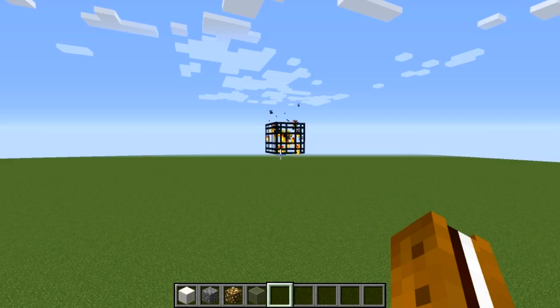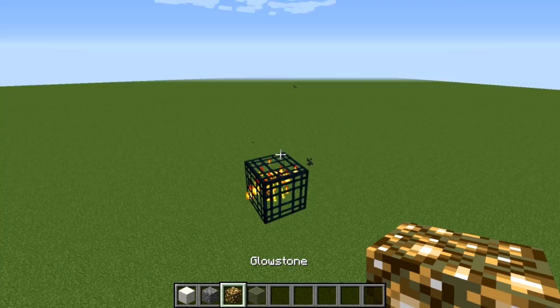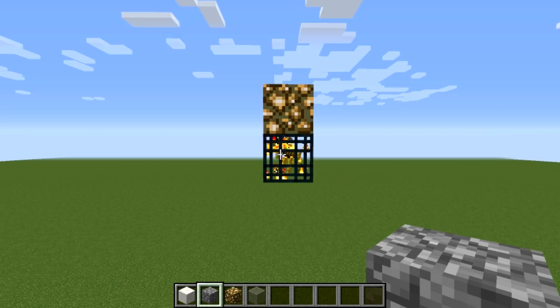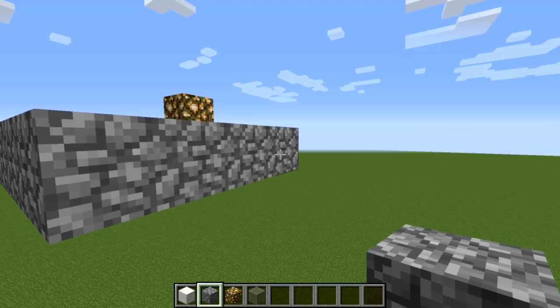Once you find your blaze spawner — I'm on peaceful so I don't need to worry about them spawning — we need to turn off their ability to spawn. The easiest way to do that for a blaze spawner is to block off all the sides where they can spawn with blocks. First, mark the top of your spawner with a block you can tell is different. I'm going to use glowstone, then build out three on each side and connect those into a square all the way around.